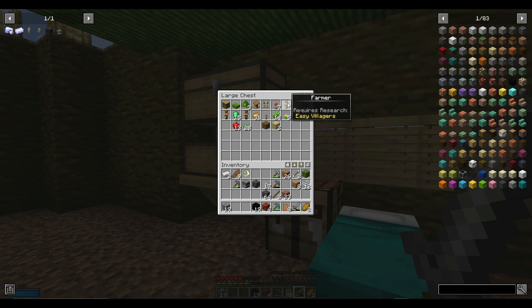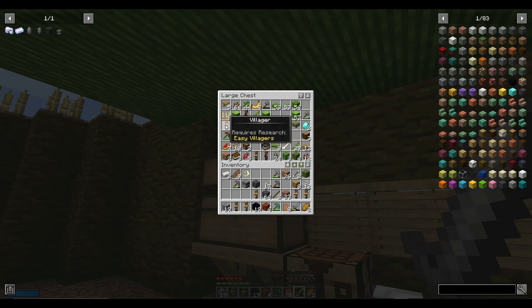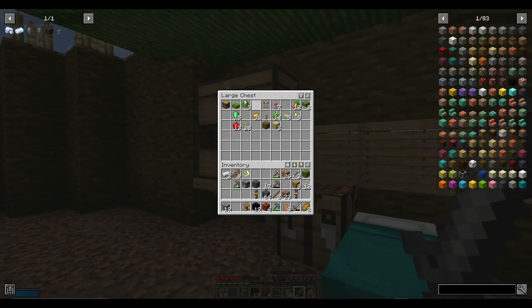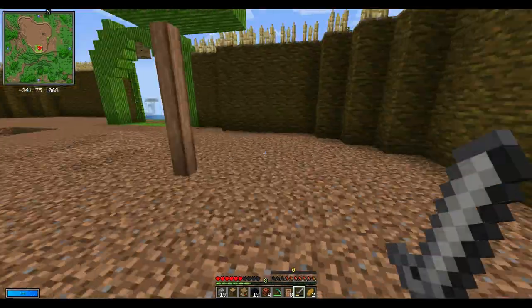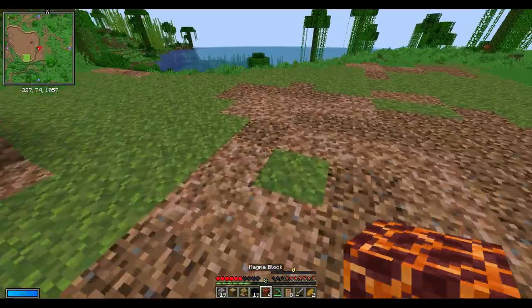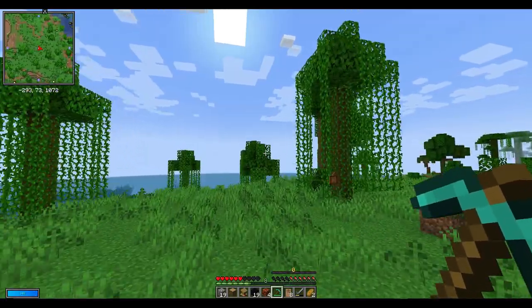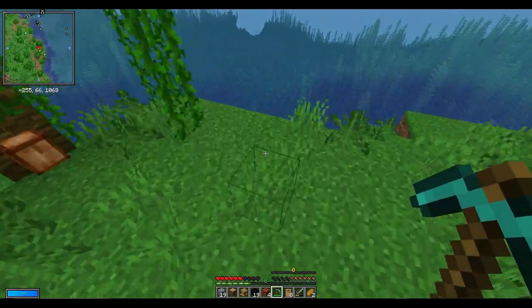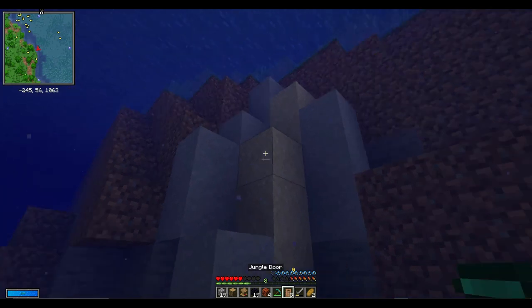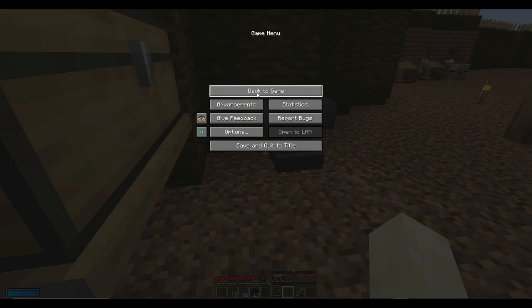Actually wait, let me quickly find my librarians in the normal village and find a lectern. Do I have any gravel? Let me go see if I can find some gravel. I might just put Fortune on my pickaxe in case I find diamonds or something, so I can just upgrade it. Yeah, let me do that. I will be right back.